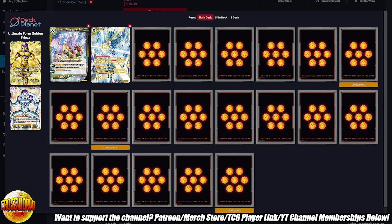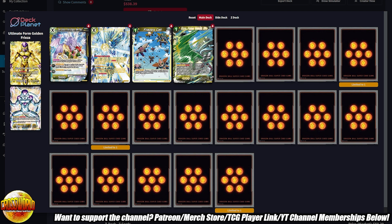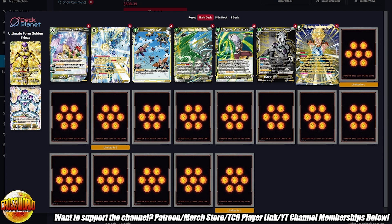We have four Frieza Call — it's that extra card we have to play because we are Golden Frieza, but it's just so good you don't mind playing it. We have four copies of Ginyu and four copies of Tagoma. Those giant paragraphs of text you can completely ignore — all we need is the on-play draw effect from both of those cards.